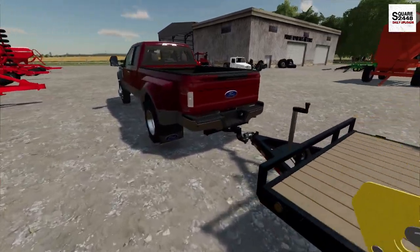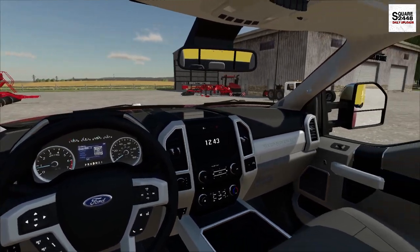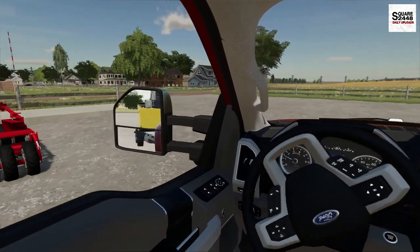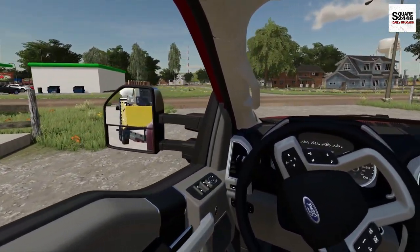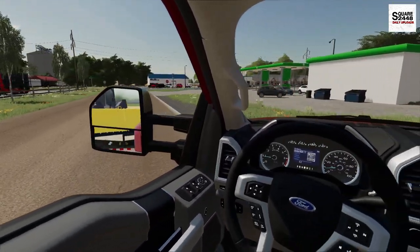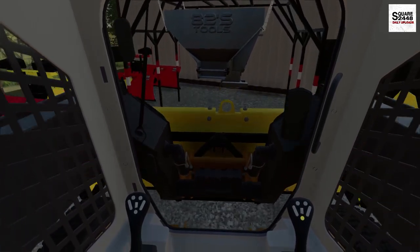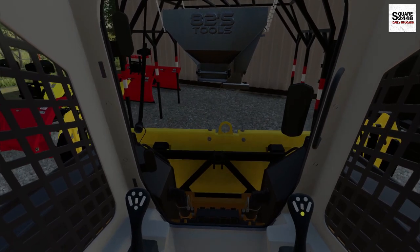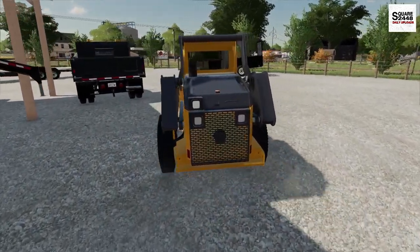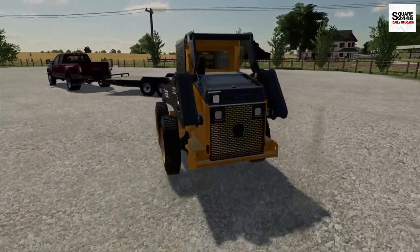Alright, we should be good to go there. I do tend to use the dually trucks for the skid steers, just with how heavy they are. I like to have a bit more stability on the back axle, especially on the highways for those jobs out of town — it's definitely a lot easier to tow with a dually. We'll put the skid steer in front of the salt spreader here. I have to go get the wrenches, jacks, and a few wood blocks to get these tires changed, and then I'm also going to put the trailer away.